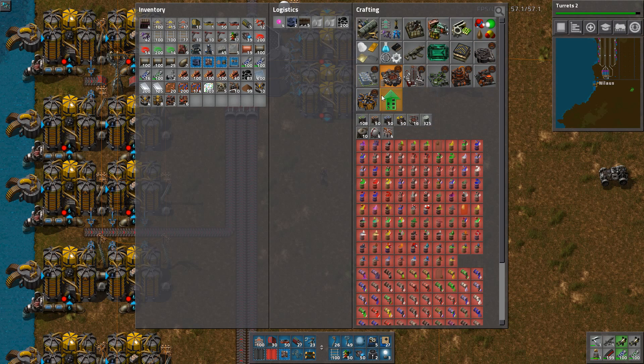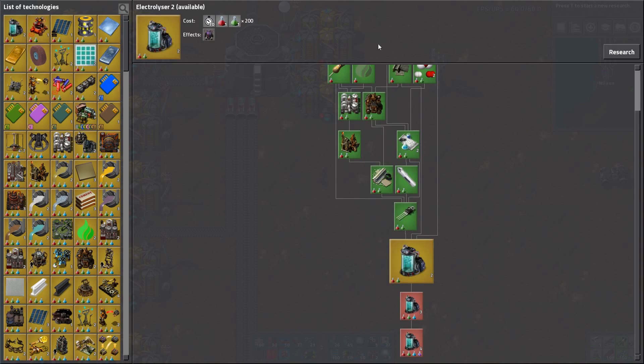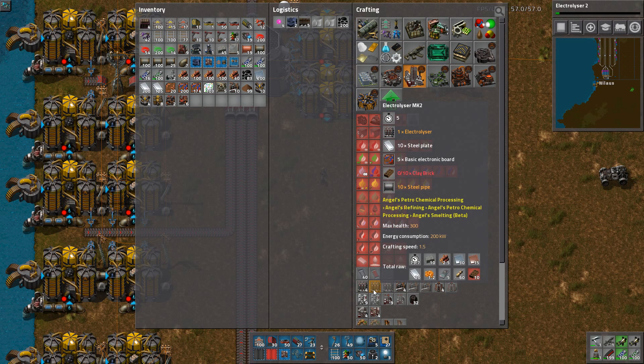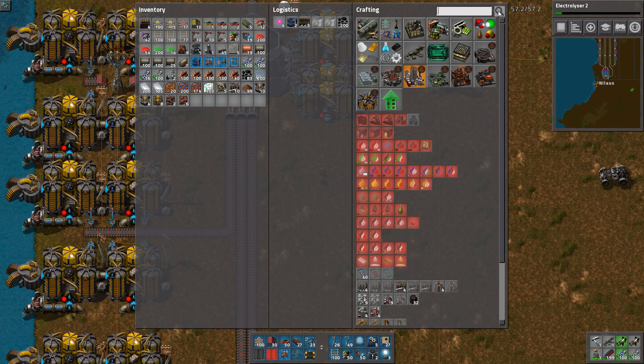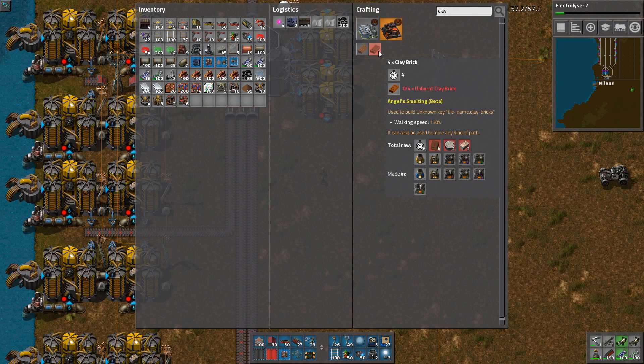The biggest issue in the latest version - if you look here - oh, look an electrolyzer! Well, I don't want to build MK2. Oh, it requires something called clay bricks. That is a new thing. You can already hear my enthusiasm about it, because it's pretty advanced to get something just to make MK2 engines. But we're going to do it. If Angel says this is what we must do, then this is what we must do.